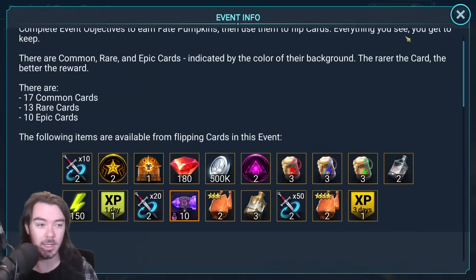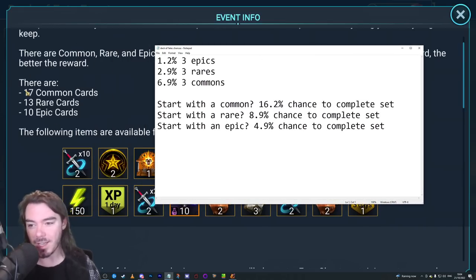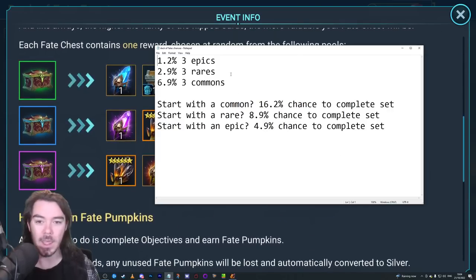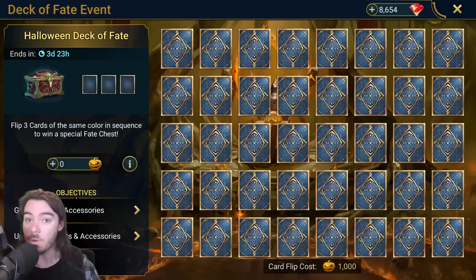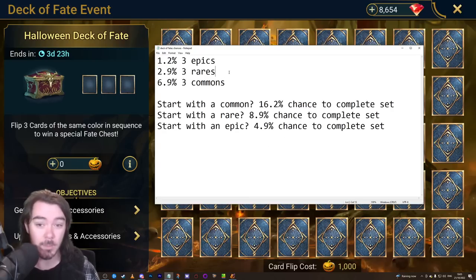Let me show you the maths for how to know how likely you are to get this stuff. With 17 common cards, 13 rares, and 10 epics, there are 40 total cards in the deck. Your chance to get the epic fate chest, starting with nothing when all cards are in play, is 1.2%. Of course, as you start flipping cards and removing them from the equation, you'd have to redo the maths. That's going to cost you at least 3,000 points to flip three cards, and you've got a 1.2% chance. You've got a 2.9% chance to get three rares in a row, and a 6.9% chance for three commons.